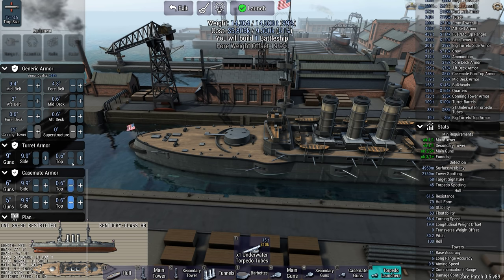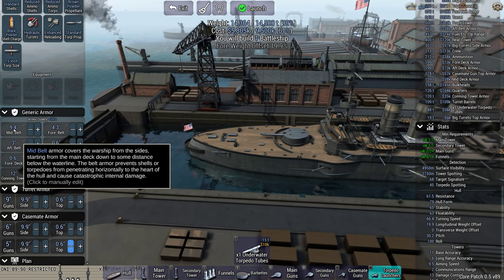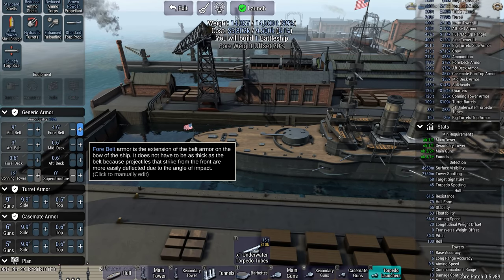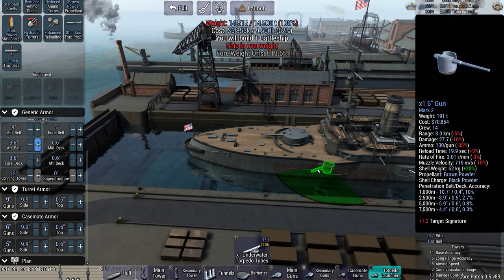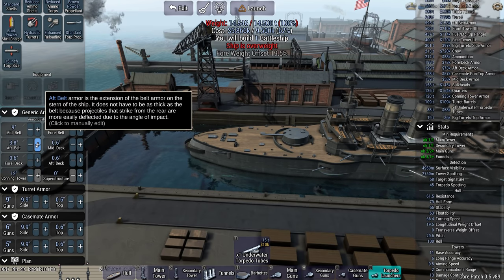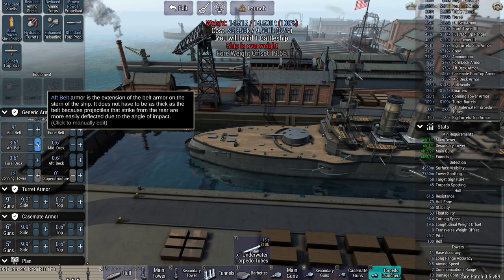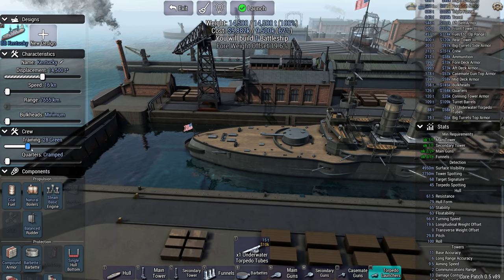Same for the tops of the turrets. Now we're underweight. A nine inch mid-belt or 9.9 inch is fine. Definitely want a little bit more on the fore belt and our belt - a six inch gun can go through 10 inches. I do have plus 38 armor quality though. Set it something like that and then I'm going to spend the rest of the money on crew.